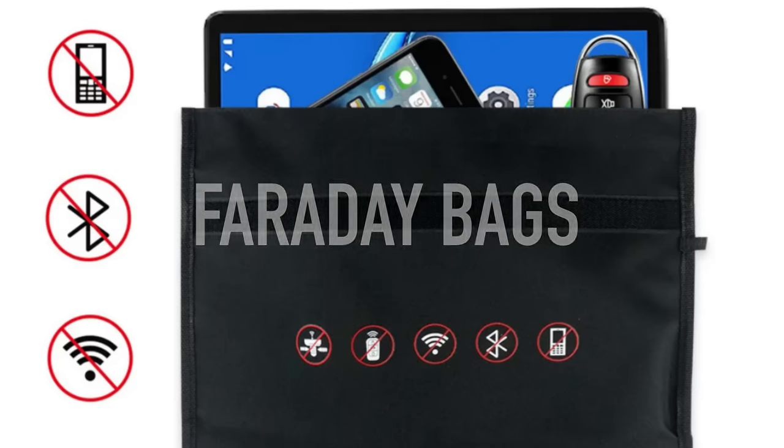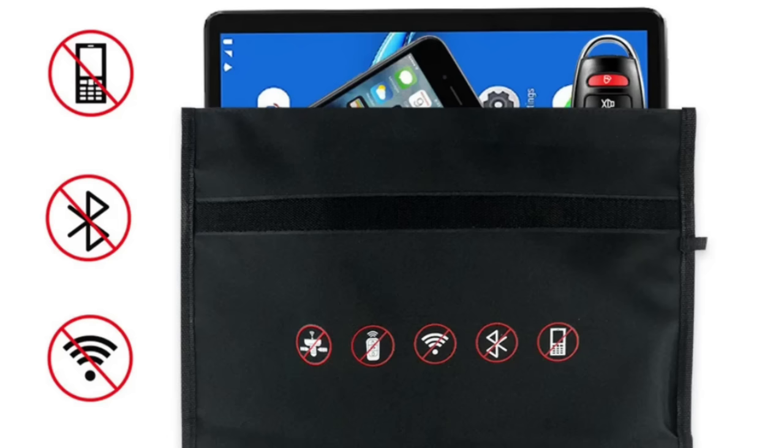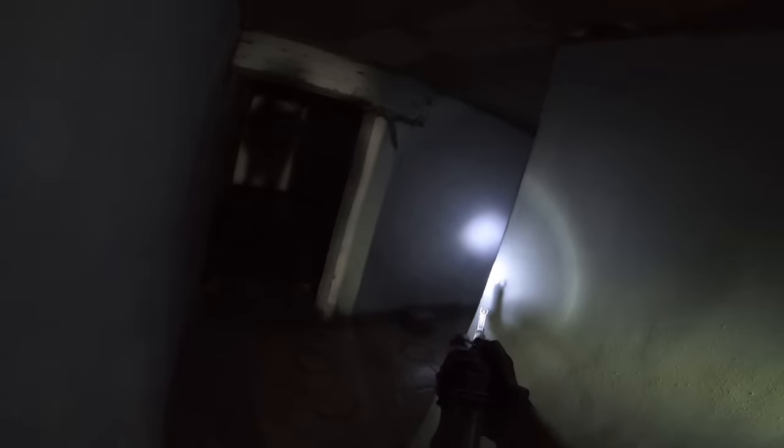Faraday bags are also important — they block any communication signal from your phone. I'd recommend at least one per team, but ideally everyone has one; they're inexpensive and you can even make one yourself, using it as your dump pouch. Soldiers can't see everything around them: infrared imaging, drone optics that zoom in close, radio frequencies — all these things are happening invisibly around them. Any time you don't need your phone, put it in the Faraday bag. That way you won't be tracked and you won't be targeted by munitions because the enemy knows exactly where you are if you bring your phone.